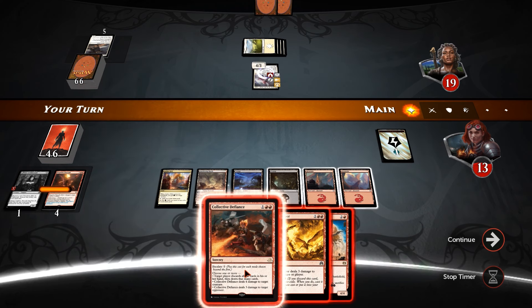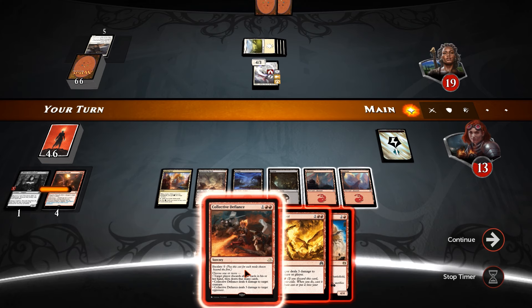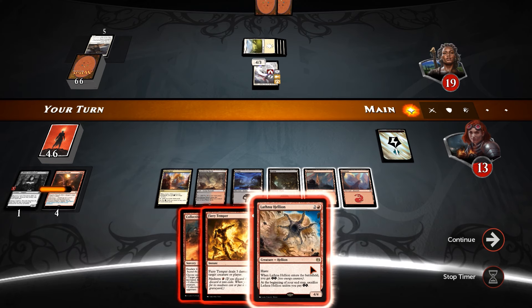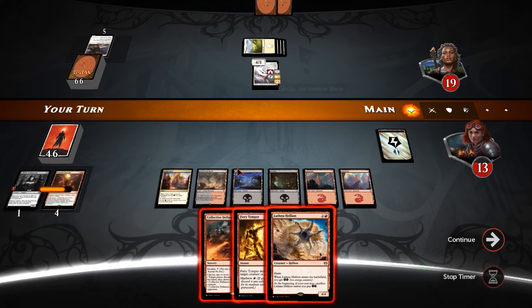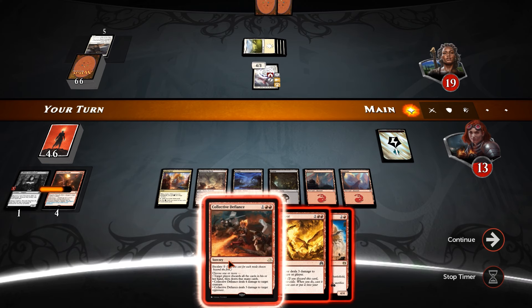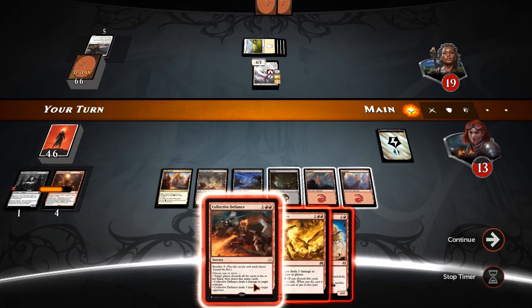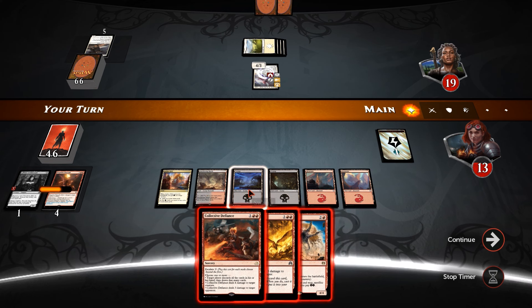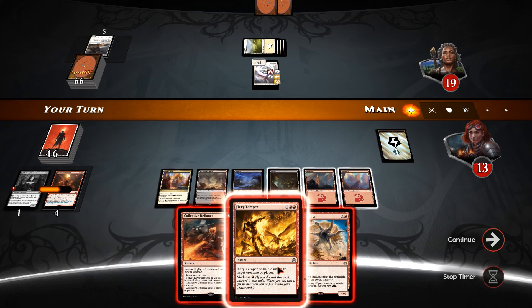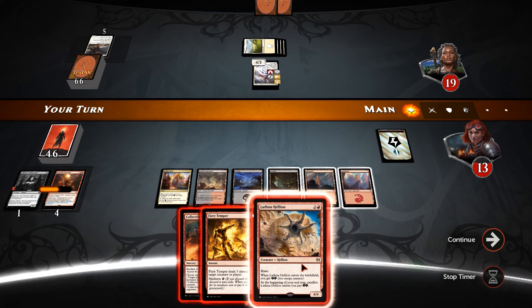So we could use Collective Defiance. I want to use as many modes as we can on that. I suppose we could Fiery Temper and Lathnu Hellion — get rid of the Gisela with the Temper, get in for four. And then we've still got a Collective Defiance to kill a creature and burn our opponent, because if we Collective Defiance for four we can't do anything else. So I think killing Gisela and getting in with the Hellion is the better play.